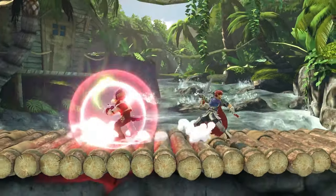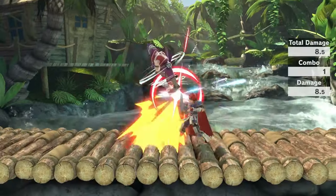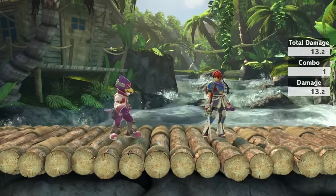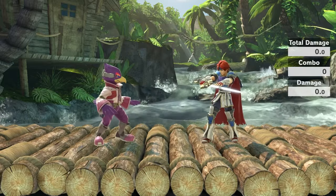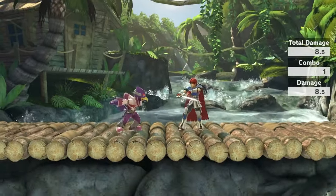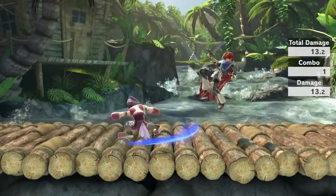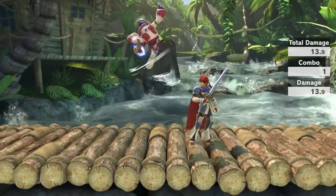There are a lot of ranges where this Dair can hit where down-tilt will not hit. The sour spot hitting is fine, especially because there are plenty of sour-spot-specific follow-ups. It doesn't really matter if you sweet spot, but the sweet spot also has solid range — I'd put it at about the tip of down-tilt in terms of how much range the sweet spot has against most characters.